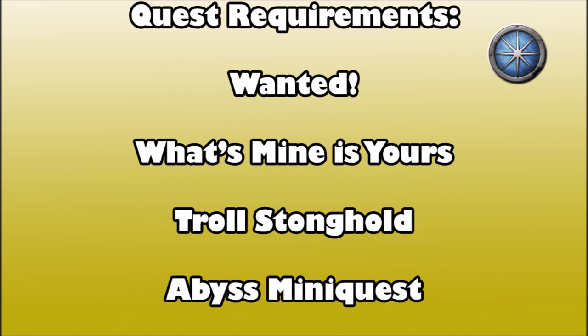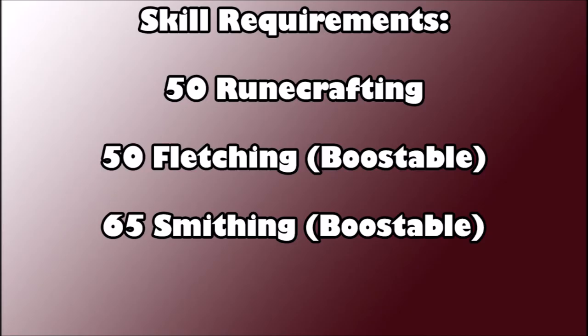There are some quest requirements for this quest: those are Wanted and all its prerequisite quests, What's Mine is Yours, Troll Stronghold and all its prerequisite quests. You also need to have completed the Abyss miniquest because you have to go through the Abyss to get to Entrana during the course of this quest. For skill requirements, you're going to need 50 Runecrafting — this is not boostable — as well as 50 Fletching and 65 Smithing, which are both boostable.